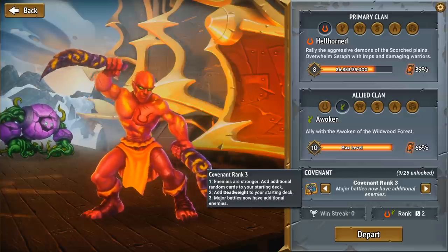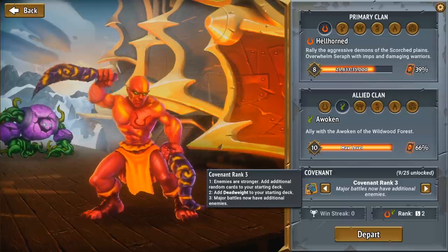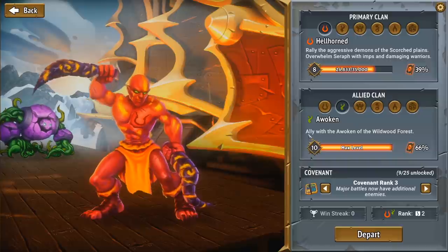As you can see, this adds stronger enemies, additional random cards to your starting deck — a Deadweight, which is like a cursed card — and major battles now have additional enemies. We're going to do an Awoken-Hellhorned run.